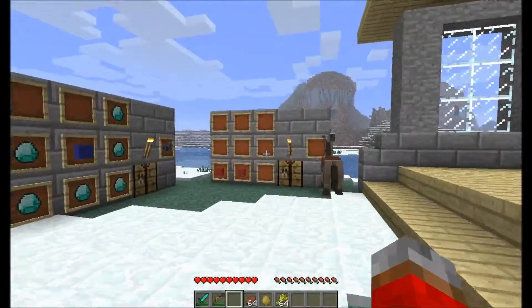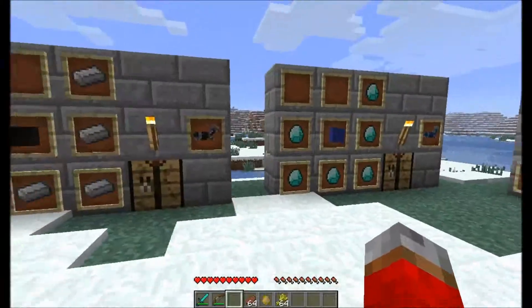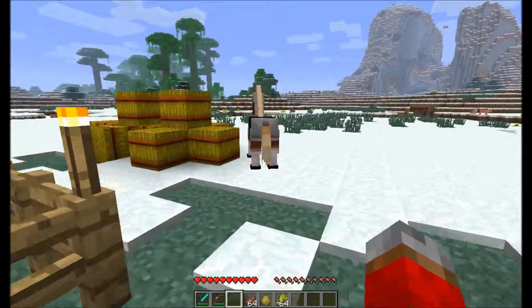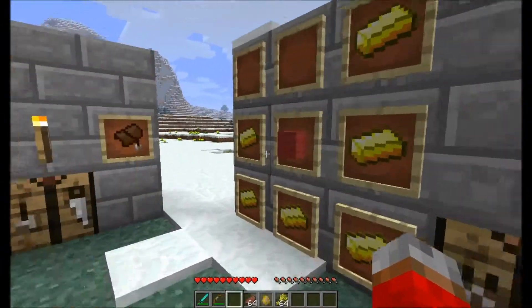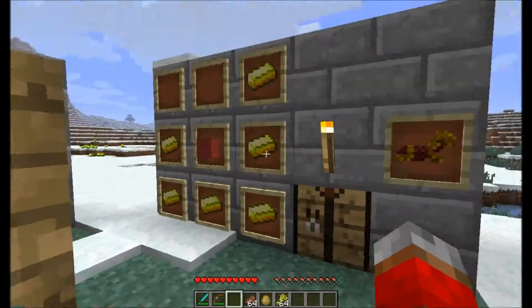To armor up your newfound steed friend, there's three different types of armor that they can wear. Bully over here is wearing the iron armor set, but they're all crafted very similarly. The gold one is crafted with a red block surrounded by gold — like a J shape.